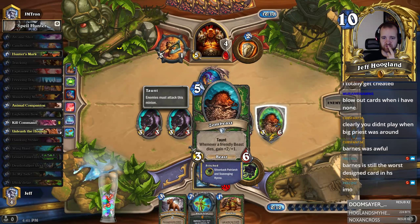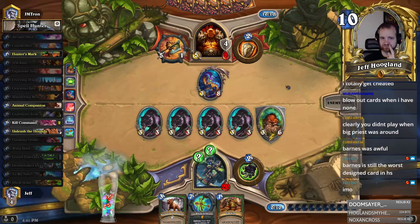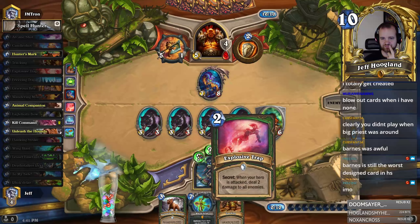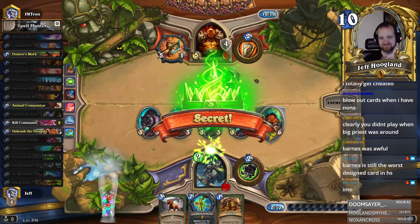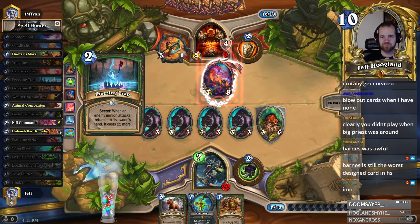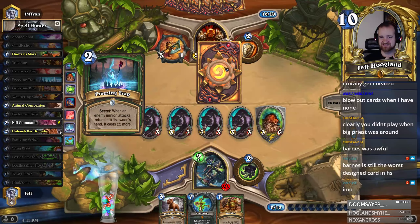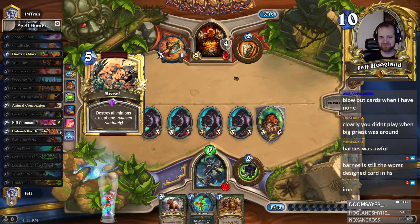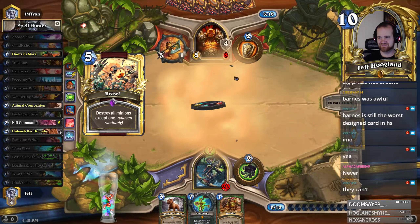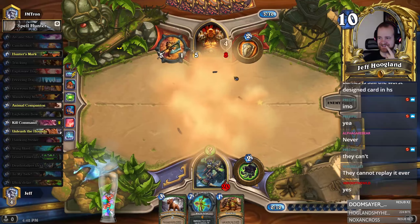This thing has Taunt, sure. Freezing Trap is going to be pretty good when this attacks. Oh wait — can they not replay this now because it costs 11? Is that just like hard removal for the Baku? That's so great.